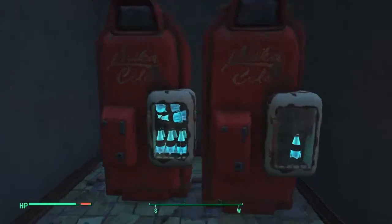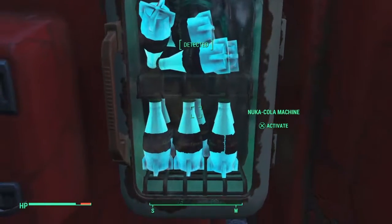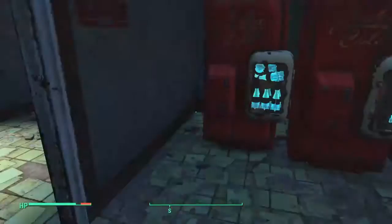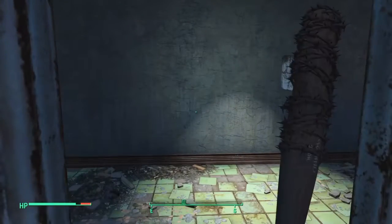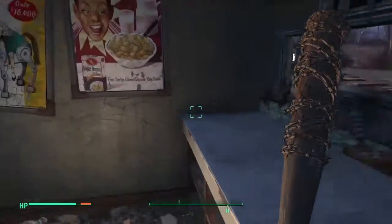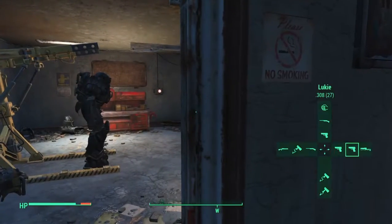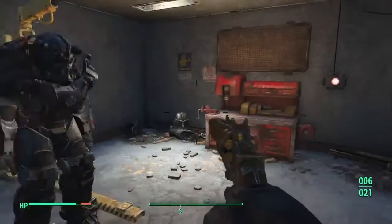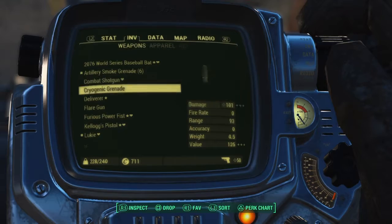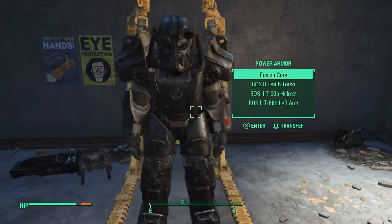I have two Nuka-Cola Quantum machines — this one with one Nuka-Cola Quantum in it, and then this one which has an ice-cold Nuka-Cola Quantum in it. These are two of my amazing possessions. I have the World Series Baseball Bat — anyone who knows the show Walking Dead will understand what I'm going for here. Glenn. And then I have Lucky, which is my prized pipe revolver pistol, chambered in .308.